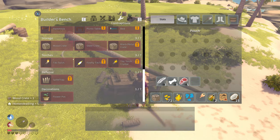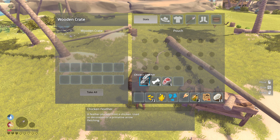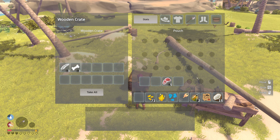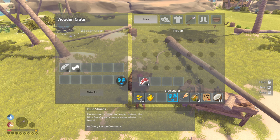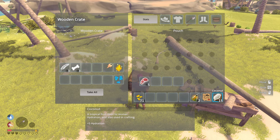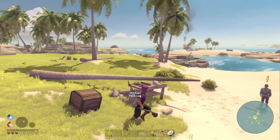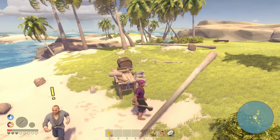First things first, let's build ourselves a wood crate so we can store some of this stuff and we're not always encumbered. These feathers — I gotta click and drag all this. Oops, hit the DPI button. Put all that in here, I'll keep that for a second. The blue shards I don't have a lot of and I don't know what to do with yet. I need that. I don't have any means to use a cannonball. That's my map, those are my coconuts.